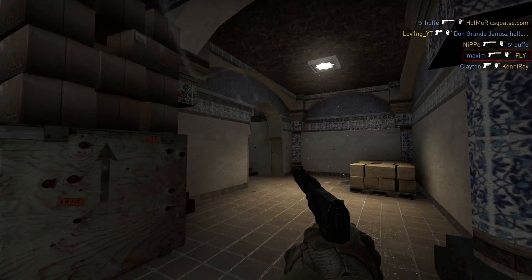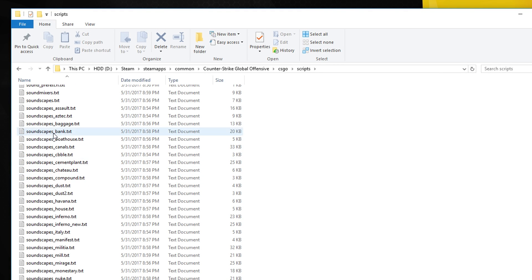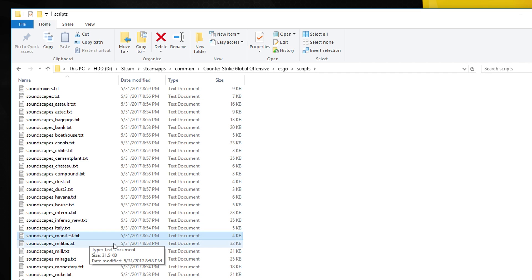The background noises are known as soundscapes. The soundscapes are played through just regular text files inside the script folder of CS:GO. So basically this guy has discovered that if you remove the content inside these text documents, except for this one, you will block all the sound files.